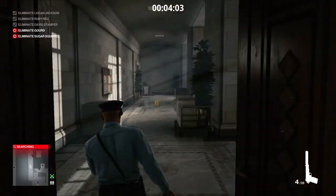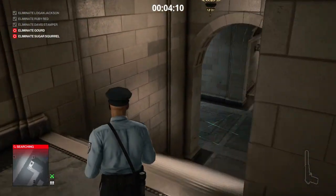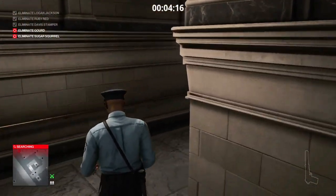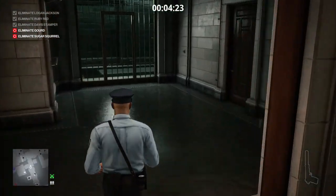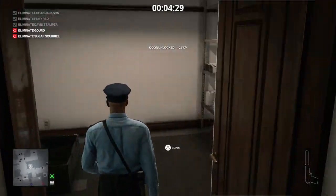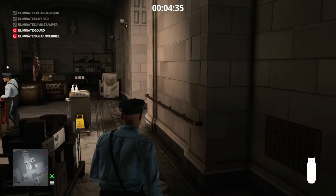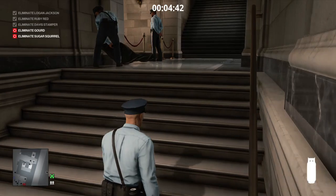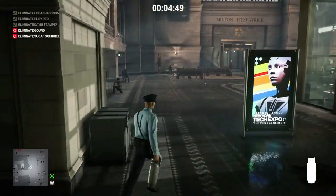The two remaining targets are the bank robbers down in the teller hall bathroom. We need a method of elimination, so we're going to run straight down to the vault area and into a storage room where we'll find a second propane cylinder. Normally we'd have to avoid a camera pointed at this door, but because of where we placed the last propane cylinder, that camera has been destroyed — so we don't need to worry about it. We grab the propane cylinder, avoid the camera at the top of the stairs, and make our way around to the left.